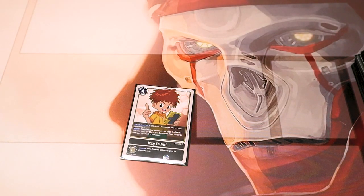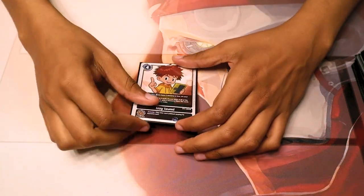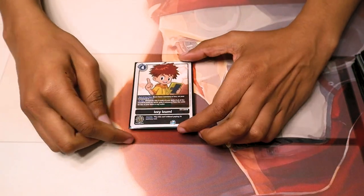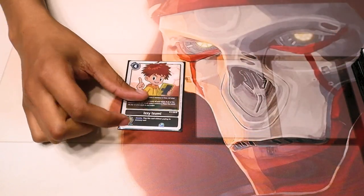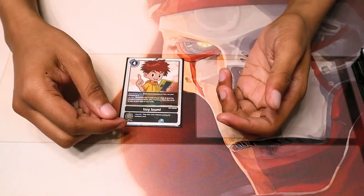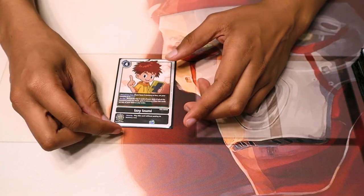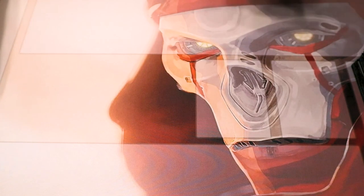We run one Izzy Izumi — we only run one because getting multiples doesn't feel great, and we run other tamers. Just your classic memory setter: on play, check the top three; if they're all black, you get a memory. Effectively he's literally only a three-cost tamer in this deck for memory setting, which is really good. He also stacks your deck, helping set up your Etemon on-deletion and Sukumon on-deletion. It's probably the second-best tamer for this deck.